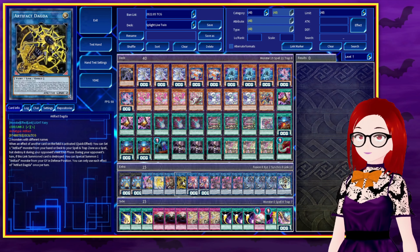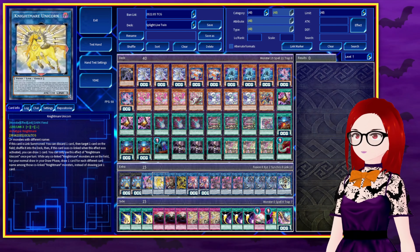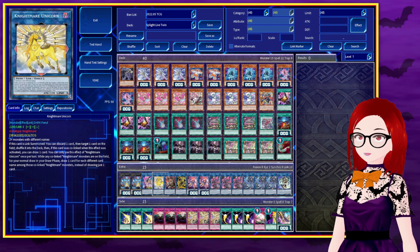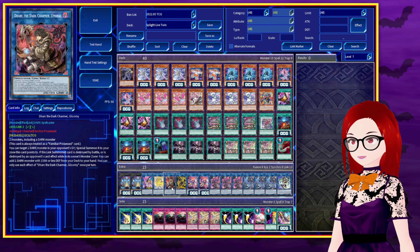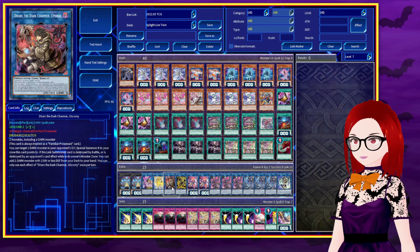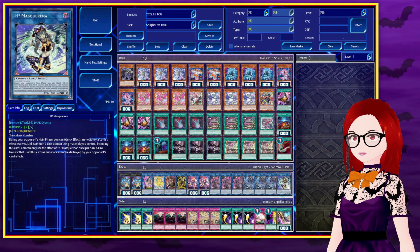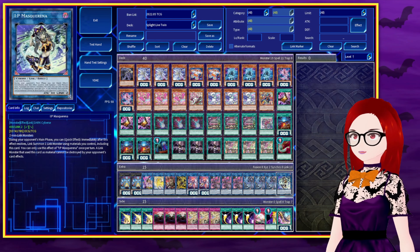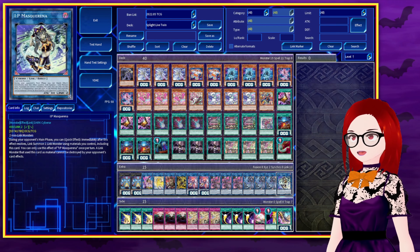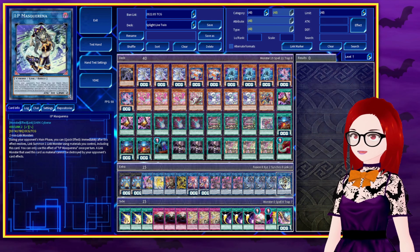Next up we have Artifact Dagda — this is what does the scythe lock. And then we have a couple of more tech options: Nightmare Unicorn, which bounces a card to the deck, and Mr. Gloomy Dark, who helps deal with dark stuff. And then we have IP Mascarena, which just goes into link plays on your opponent's turn. It's also a Link 2, so it has that synergy — it's here to summon on your opponent's turn, basically.